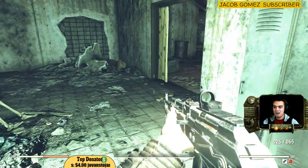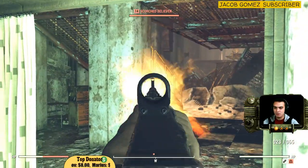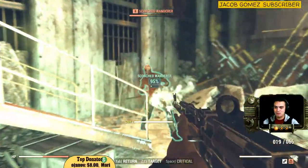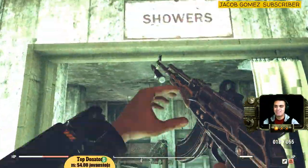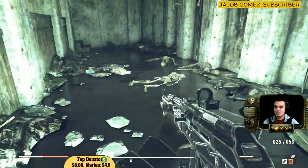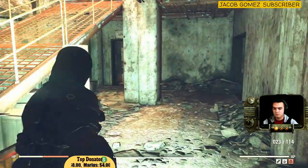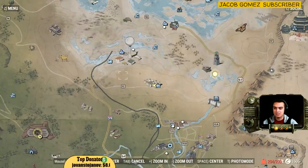I'll also show you some bonus finds, because there are a lot of good outfits in this location. Military fatigues are in the showers - now let's get on to the bonus loot and see what else we find. These are the bonus outfits I promised. The military fatigues were already found and shown to you - it's in exactly the same place every time.